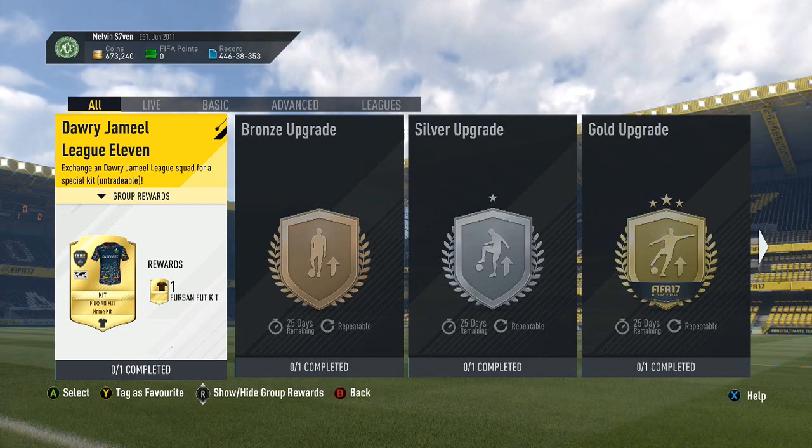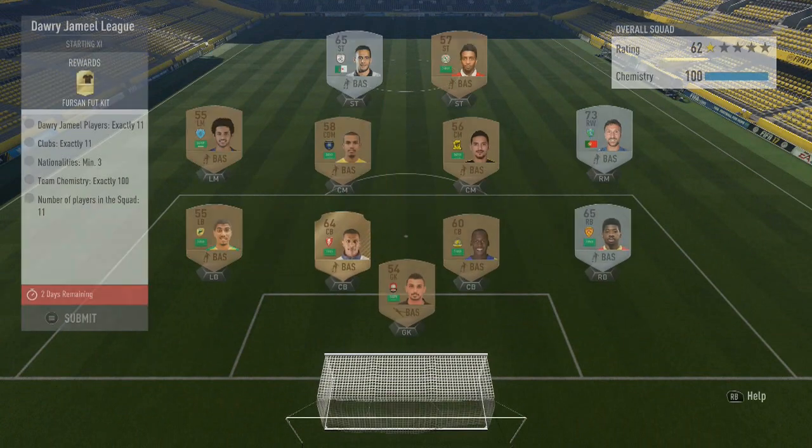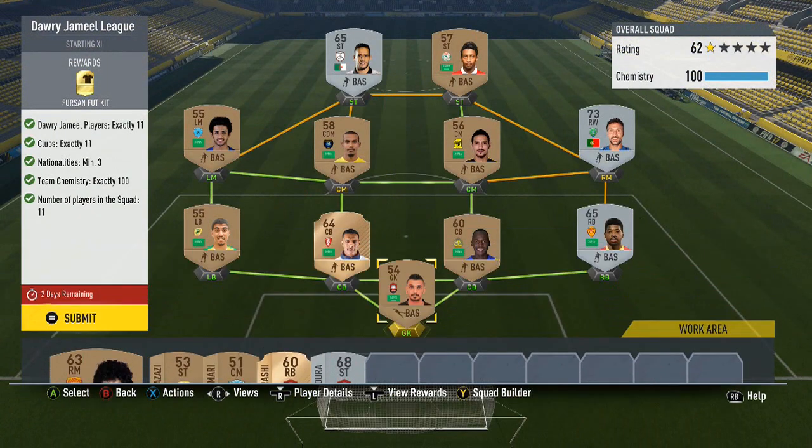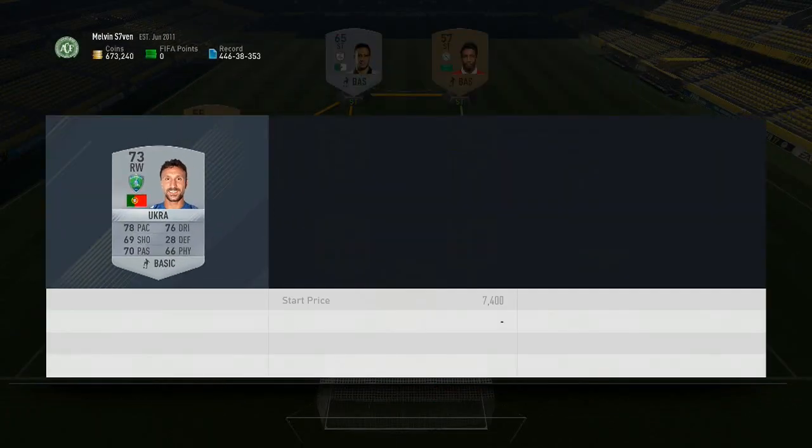What up, Melvin7 here. Today the Dowry Jameel League 11-for-a-kit SBC is out, and I think it's going to be relatively cheap. It's quite easy — you can use bronze players. You just need 11 different clubs from the Saudi Arabian league, but you do need three different nationalities, so some players might be a bit more expensive.